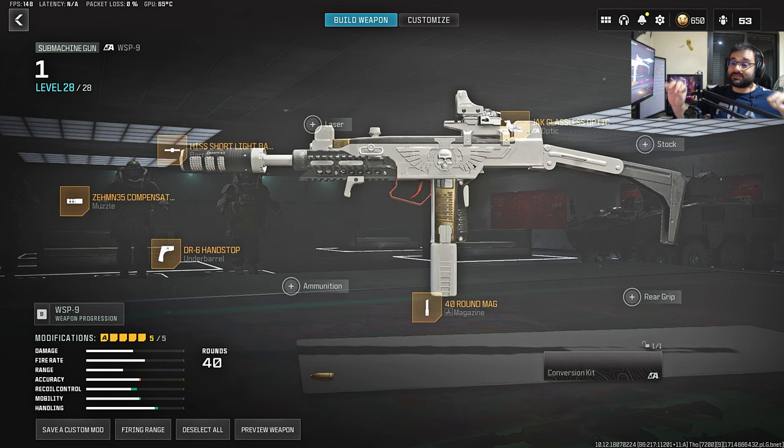For the SMGs that are actually SMGs, after the HRM nerf, finally we have the WSP-9 taking its well-deserved spot. The only thing I would say about this weapon is it has a slow fire rate, which is normal because it shoots very high damaging bullets, and this is probably now the top three in terms of SMGs that are actually SMGs.